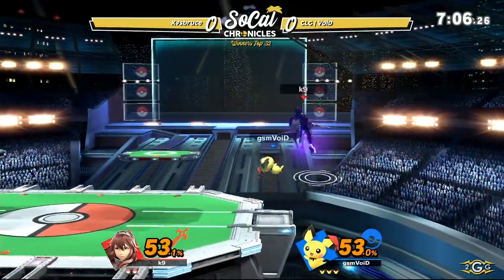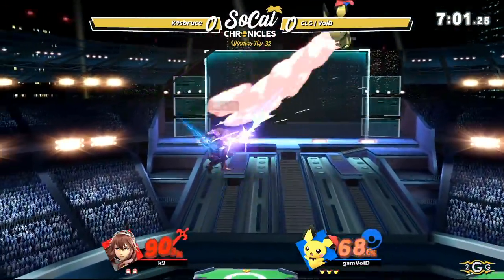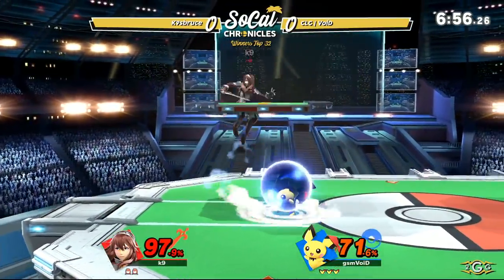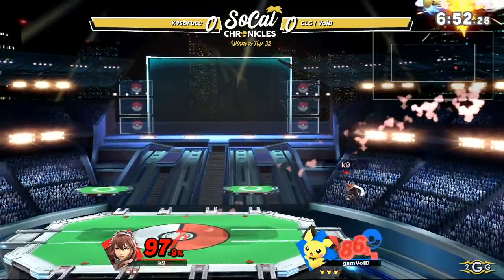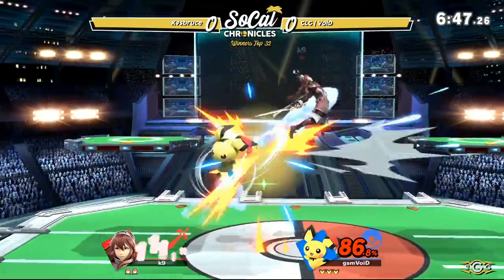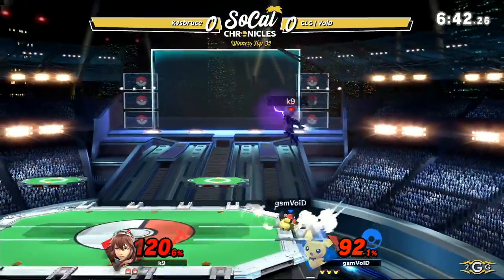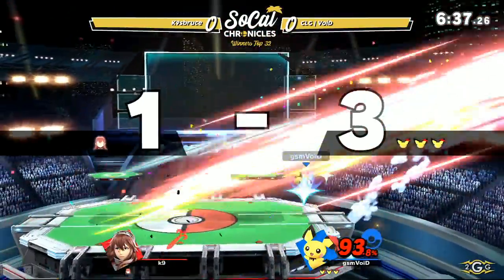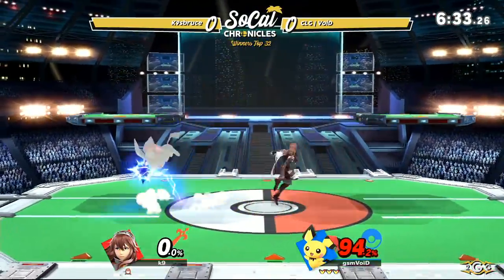With his little spark ball that he sends out. A big combo starter for Pichu is going to be that up tilt — this catches them in the air, you can get some resets and continue your pressure. Boyd got a down tilt but knew he wasn't going to be able to follow up, so he waited to see if K9 was going to air dodge. Getting the neutral air into the thunder, into the forward tilt — such a great move to get the kill. It's frame five and it kills.